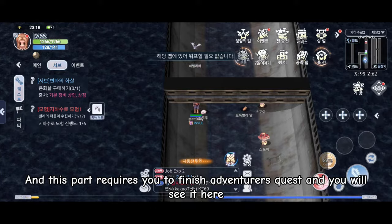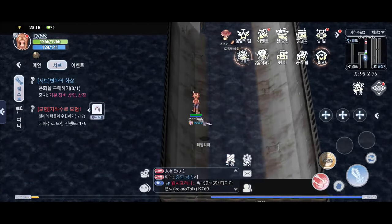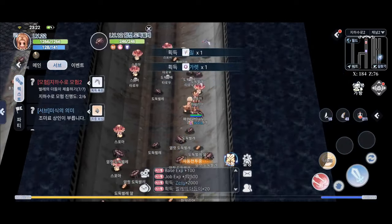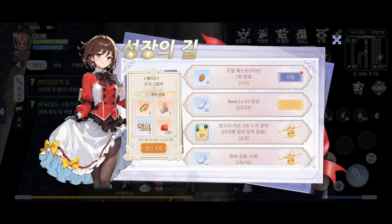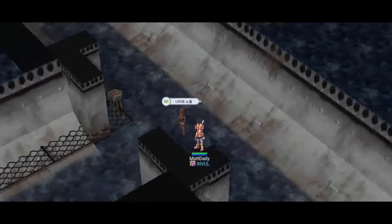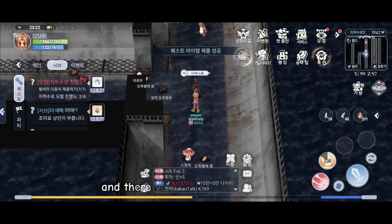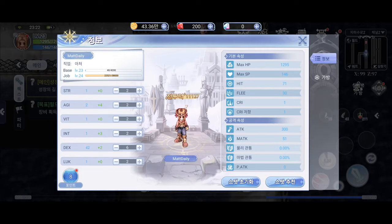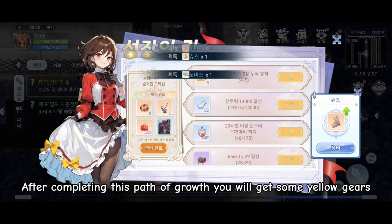This part requires you to finish the Adventurer's Quest. Let's skip to the part that I finish it. And there you are, I reached level 23. After completing this Path of Growth you will get some yellow gears.